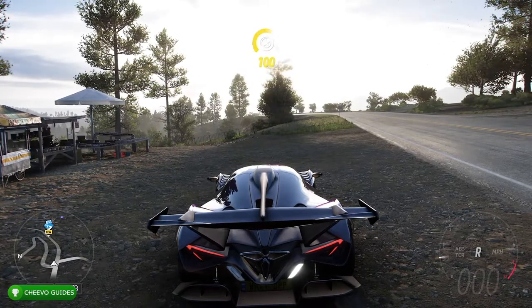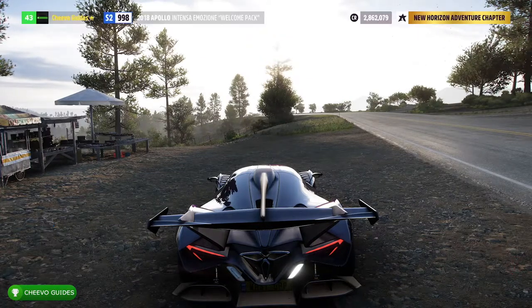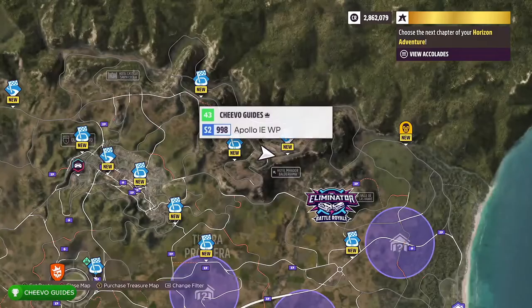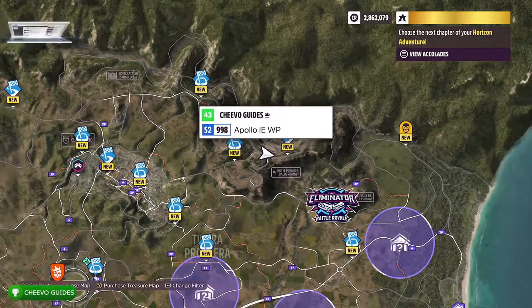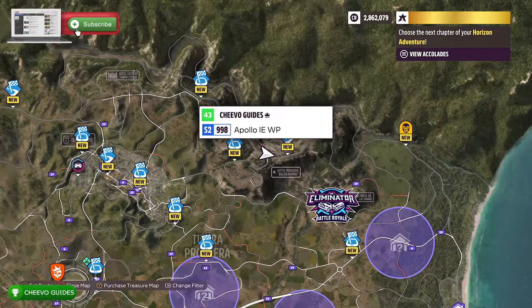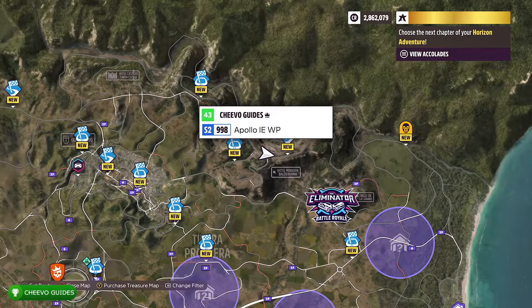What's up guys, this is back here again with another achievement guide. Today we're going to be focusing on the Royal Affair achievement in Forza Horizon 5. To unlock this one, we must take a photo of our car with some monarch butterflies at Hotel Mirador Balarama.